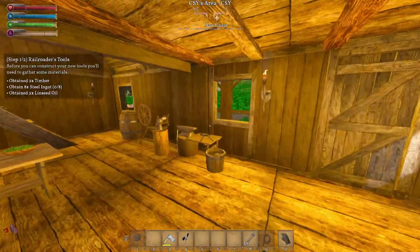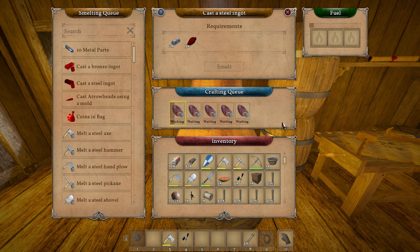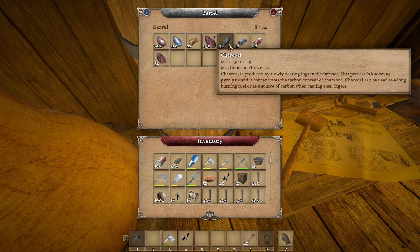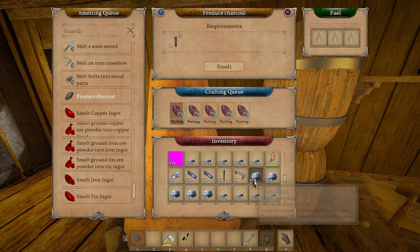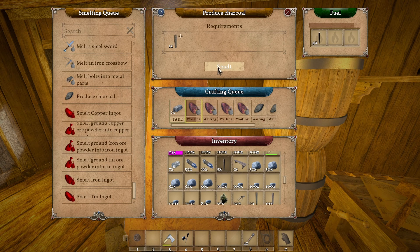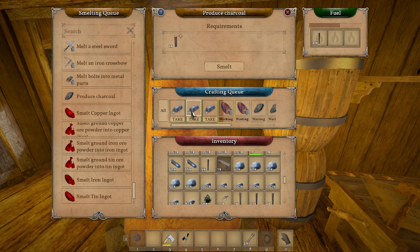All righty, let's put that away. We need to do it in here - we need charcoal, right? No, that's bronze. Steel - charcoal, that's what we need. Let's make some more charcoal. We do that in here, right? We use logs. We're gonna need some more fuel. Smelt some charcoal - three per, that's good. That should be enough for a little bit. We'll do one extra - see, the fuel will definitely carry us there.